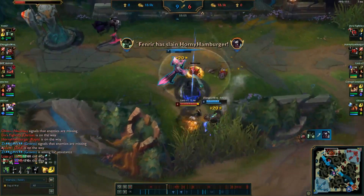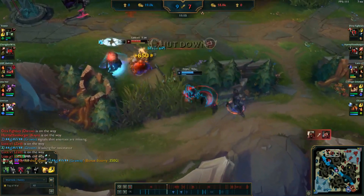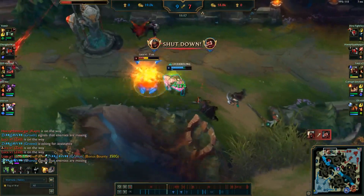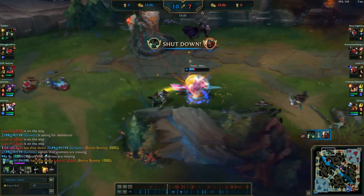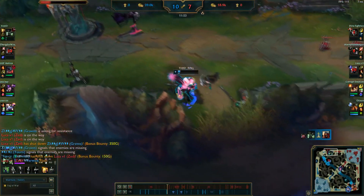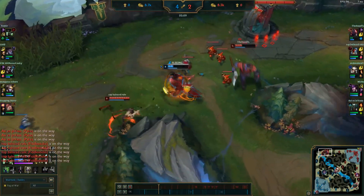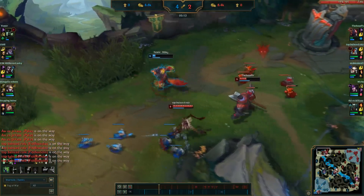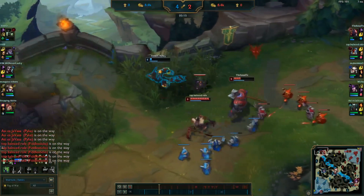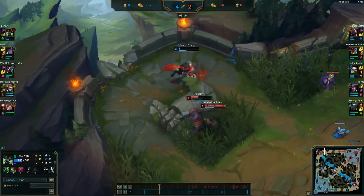Reducing the cooldown of Bloodhunt also allows it to be used more frequently in lane. Warwick's W is actually an extremely undervalued ability in lane. If the jungler is low in his own jungle, you can see the blood trail that leads up to the jungler while he's clearing his camps. Not only that, during a gank itself, if another champion on the enemy team like bot or mid is low, you can use the movement speed from your W to help you escape ganks, taking creative paths with your Q through different routes that other champions could not.